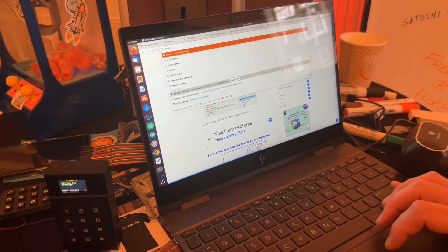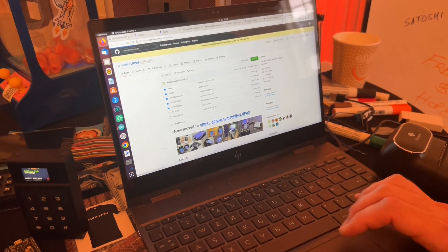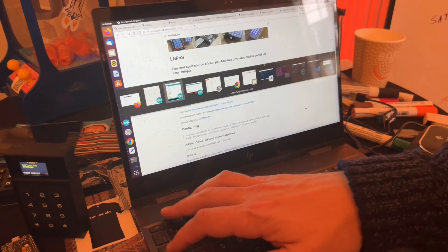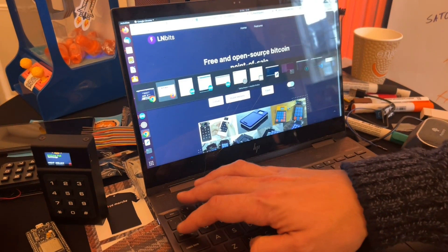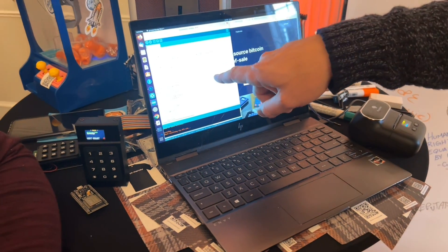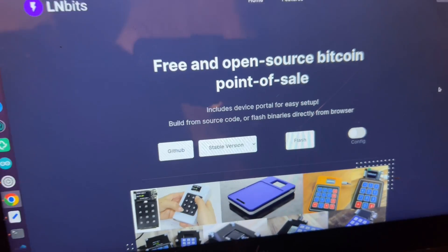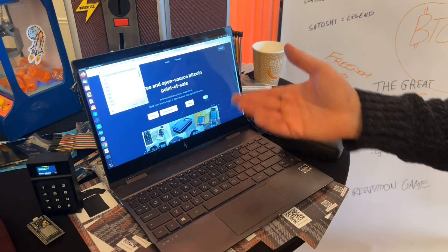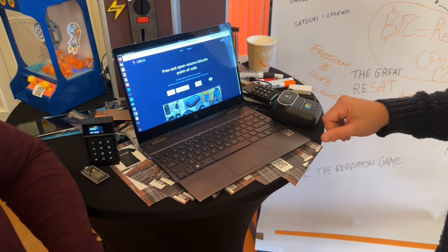Let me show you on my LNPOS GitHub. Before, you would have to download the Arduino IDE, plug the device in, and flash the hardware from that. But now we have an installer just in the web browser. So you get one of these $15 devices, plug it in, and you can flash it straight from the web browser — it takes like five minutes. I think that's pretty non-technical.